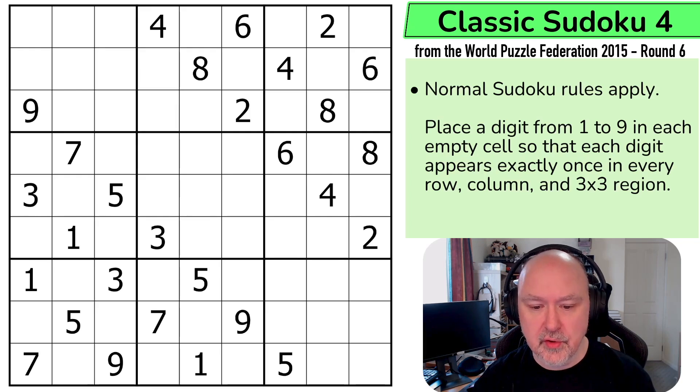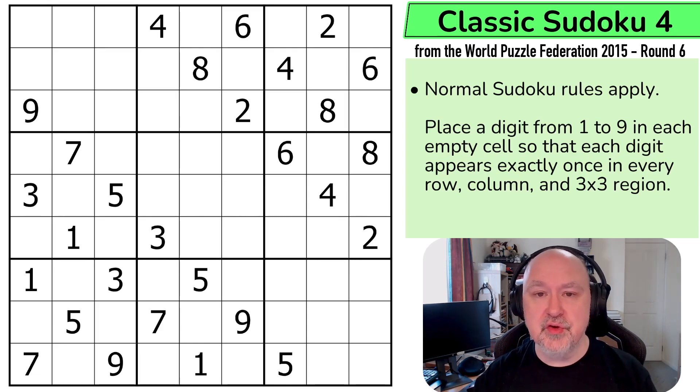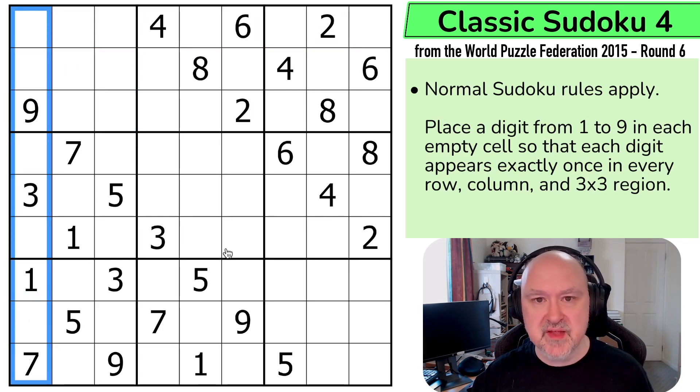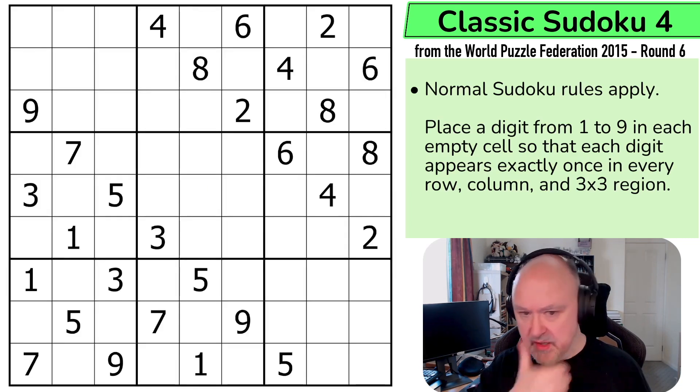I don't want to keep covering the points system over and over, but what I should cover in case people are finding this video is the rules of the puzzle, because being able to solve the puzzle should be contained within this video. So in the description below, you will find a link to this puzzle as well as a link to the World Puzzle Federation Archive. So let's have a look at the rules: normal Sudoku rules apply — in every box, every row, and every column, the digits 1 to 9 must be placed without repetition. I'm going to restart the puzzle to restart my timer. Let's give this one a shot.